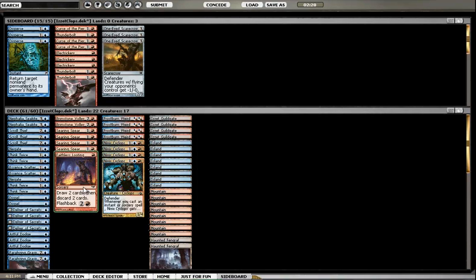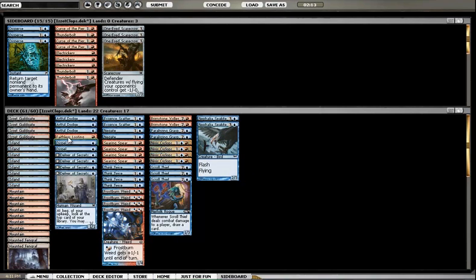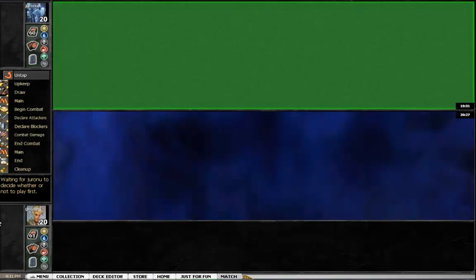Disperse could be a pretty nice card. Let's see if I've got something to take out for it. He has red burn spells, so the counterspells are going to be fine. Essence Scatter probably isn't at its best here. I can definitely see swapping out an Essence Scatter for a Disperse, though Essence Scatter is going to be pretty decent too. I think I'm just going to run this back as-is.